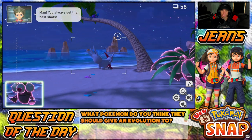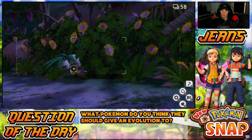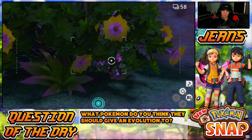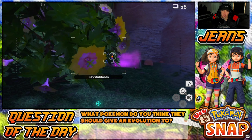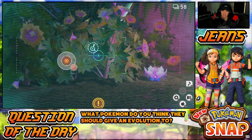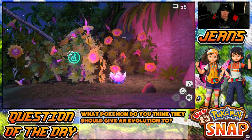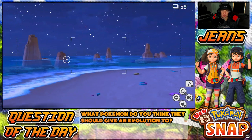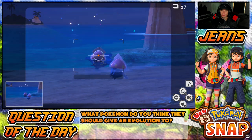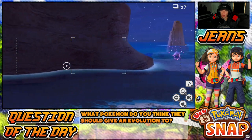There we go — that's what I wanted, a nice picture. Where are you going, Zangoose? I need to wake you up and hit some Seviper with the Illumina orb too. If you want to bring out Seviper, you hit Crystal Bloom over here. Hit that Crystal Bloom — Seviper should pop out. You might have to scan and then hit the Crystal Bloom and he comes out. He's in there somewhere, there's a way to get him.